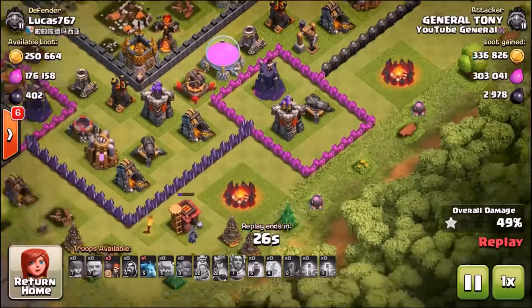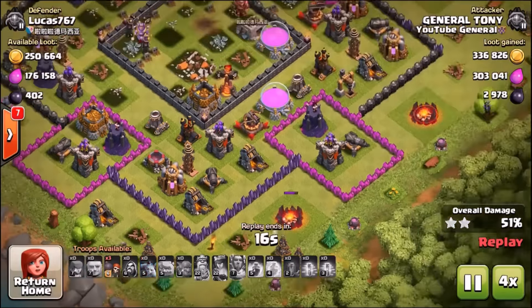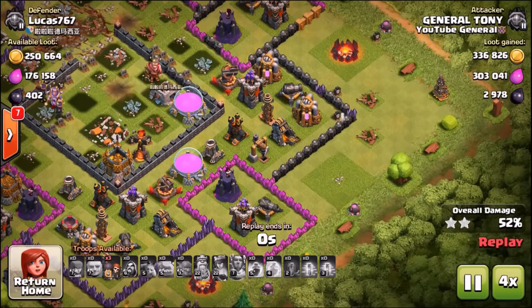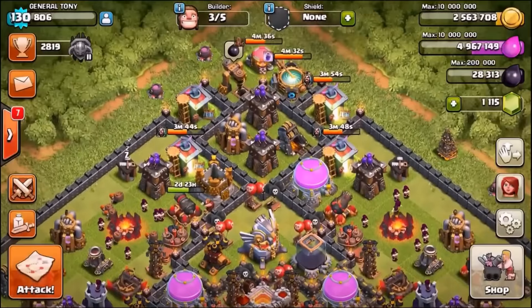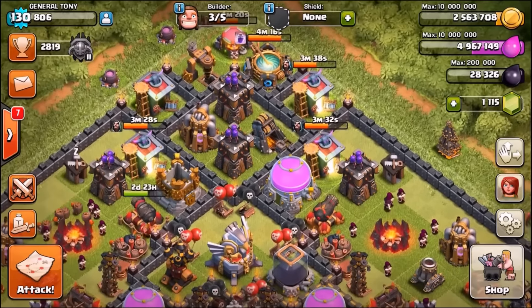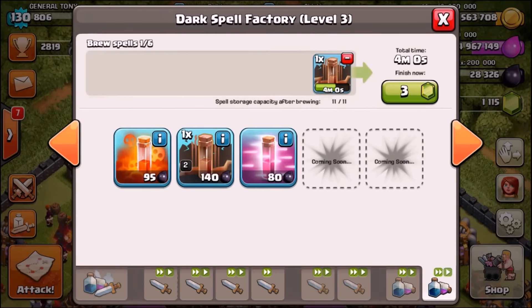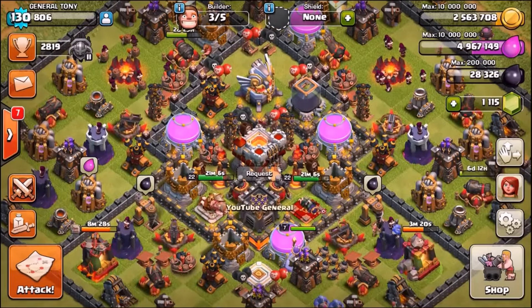We'll go for the two-star here — not for trophies, but because a higher percentage means a bigger loot bonus. Let's go to quad speed. We're about to go into a live attack and find some decent loot in the Masters League. This time I want to try 12 bowlers instead of six. Let me show you one more replay first using the bowler farming strategy.